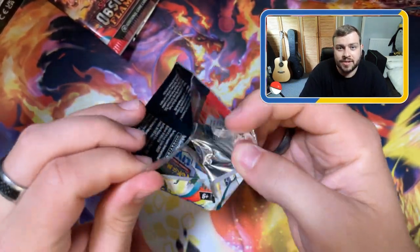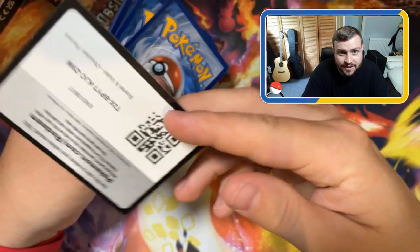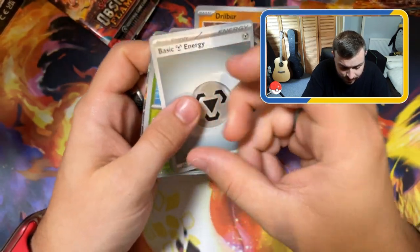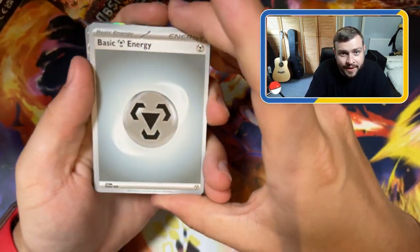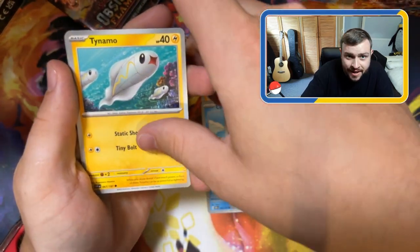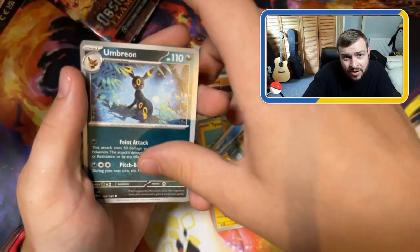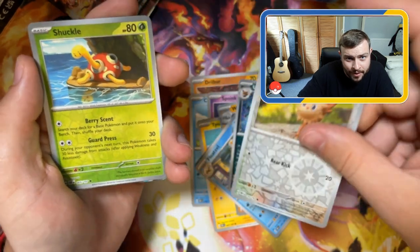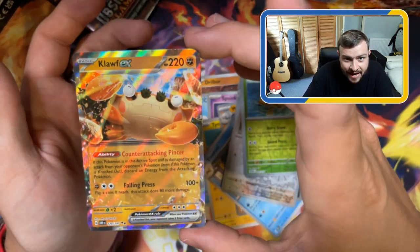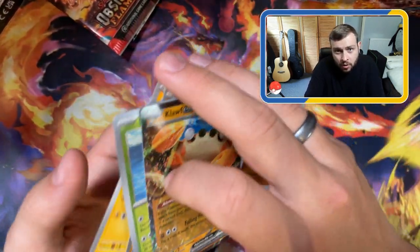36 chances to pull this Charizard, or a Charizard - one of the Charizards. I'd take all three. Gold Charizard would be wild, but let's see what we get. Energy, Drillbur, Cubchoo, Spoink, Tynamo, Wishcash, Floatzel, Umbreon - very cool. Reverse Holo Lilligant, Reverse Holo Shuckle, and we have a Klawf EX. Cool-looking Klawf.